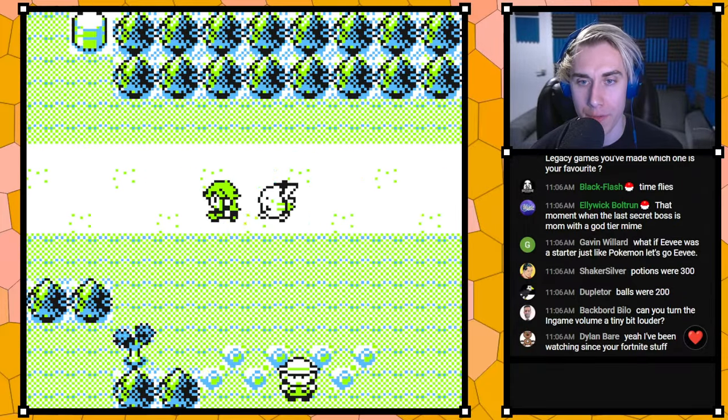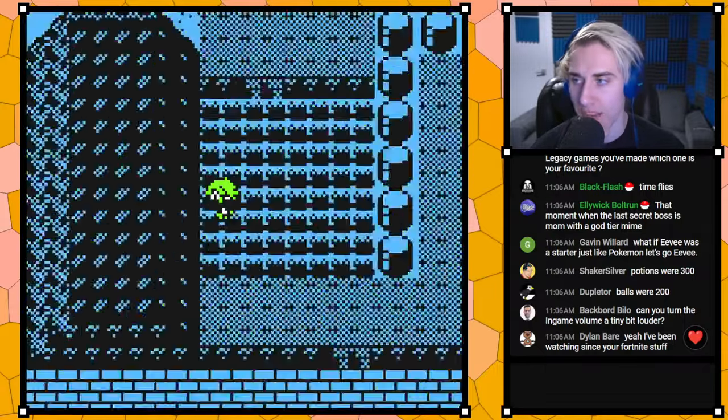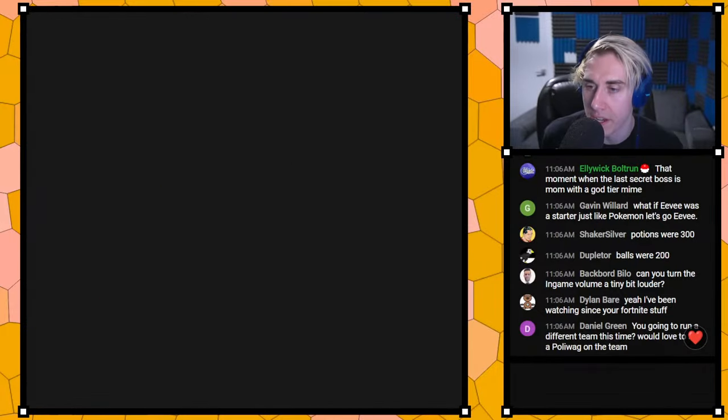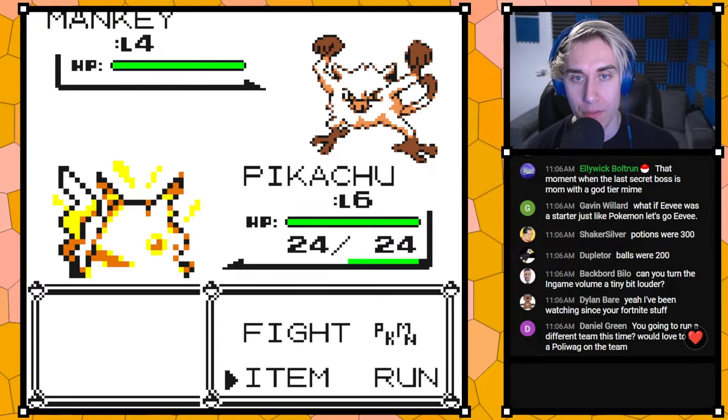We're definitely not ready for this fight, but we are going to fight the rival — I want the Jolteon team. Oh, there's our Mankey right there! Level four — we love that.